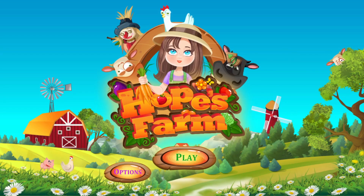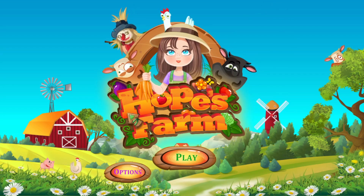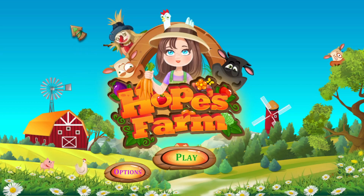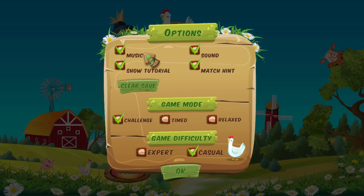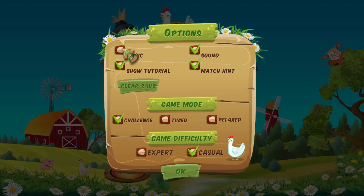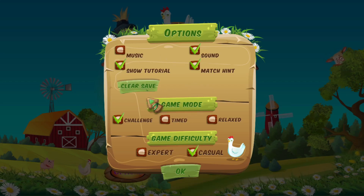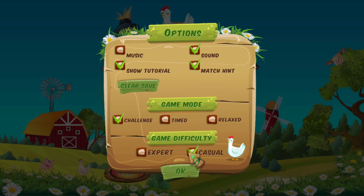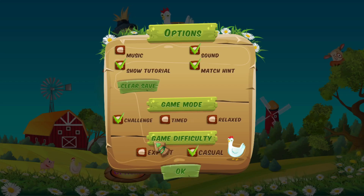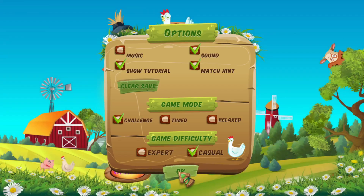The first thing I'm noticing is that you actually control a cursor, which is a bit unusual for a console game — just like a PC game or something. Let's check the options and see what kind of settings we have. There's music — I think I'm going to turn that off because it's already bugging me quite a bit. There are three game modes: challenge, timed, and relaxed, and two difficulties. We're going to go with challenge, casual. Let's give this game a go.